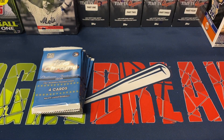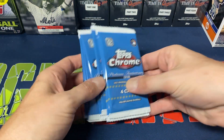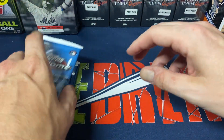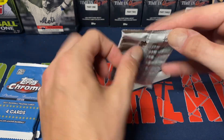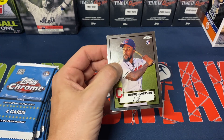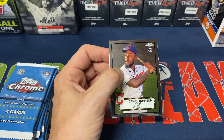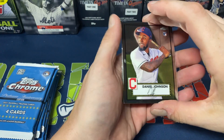So maybe we can get lucky. I'm not really holding my breath on getting anything like that. The packs are a little different too — for the retail versions they are blue, the hobby versions are red. So let's go see what we get. It'll be nice if we can pull at least one nice rookie card, like Jazz Chisholm, Cabrera Hayes, Dylan Carlson — a lot of those guys from 2021.